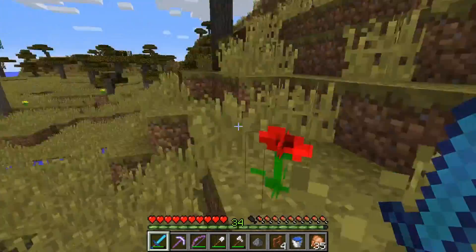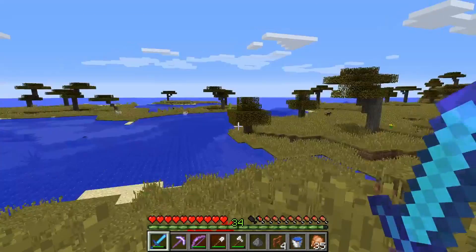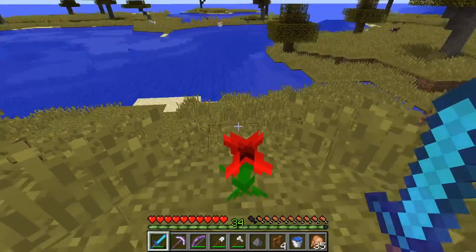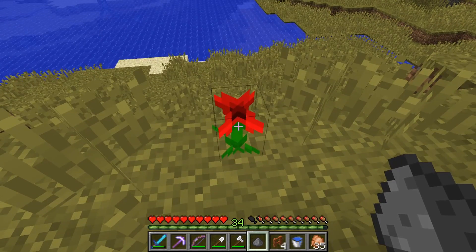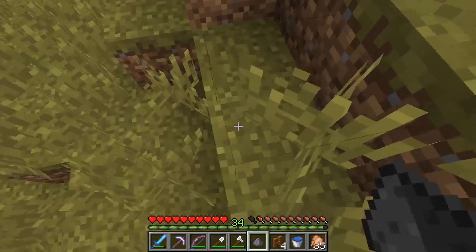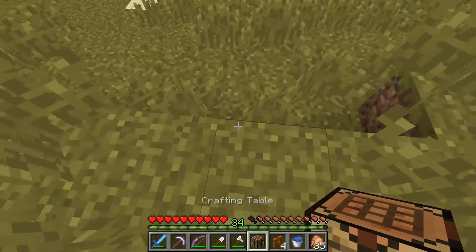I found one — holy crud, these things are rare, so it took me a while to find one. Okay, next what you have to do is take it. I usually like to use my good old tool and you just left-click on it — bam, it breaks. What you have now is a poppy.